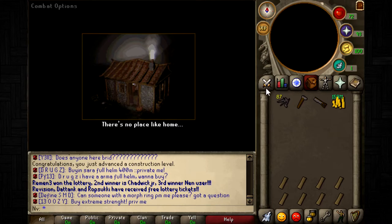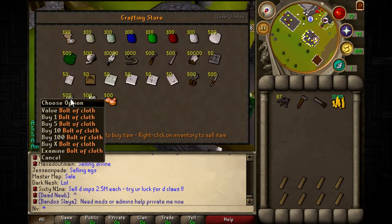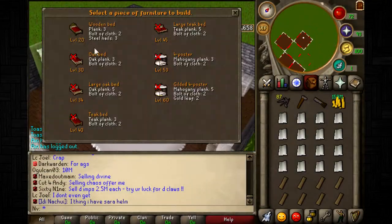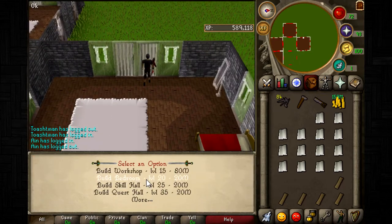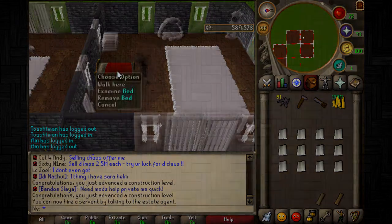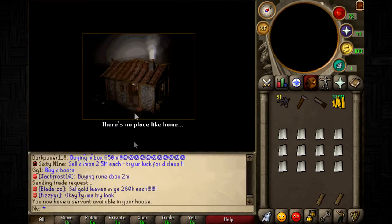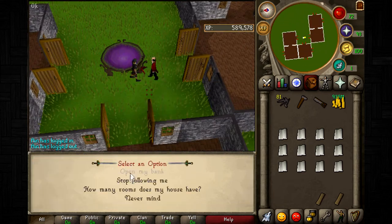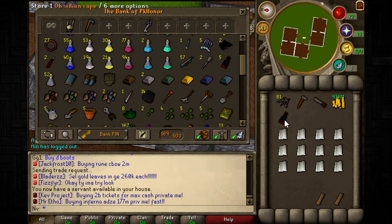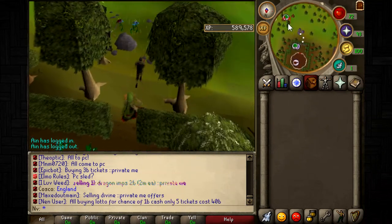You're going to want a butler, which means you need to make a bedroom. To make a bedroom is level 20, and making the bed is also level 20. You also need bolts of cloth which can be bought in the shops. Build two bedrooms — one for yourself and one for your butler. Talk to an estate agent and buy a butler. The butler follows you around and can bank items for you, which makes training much faster.